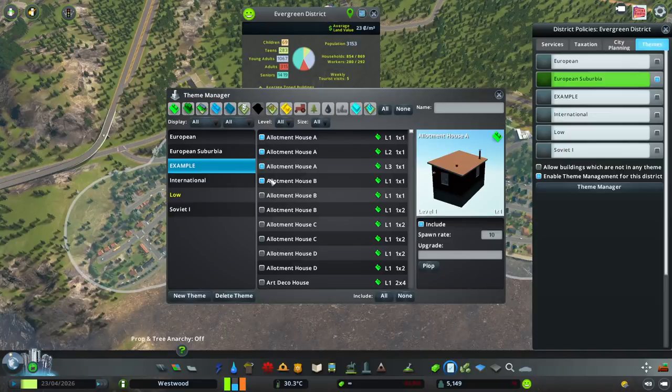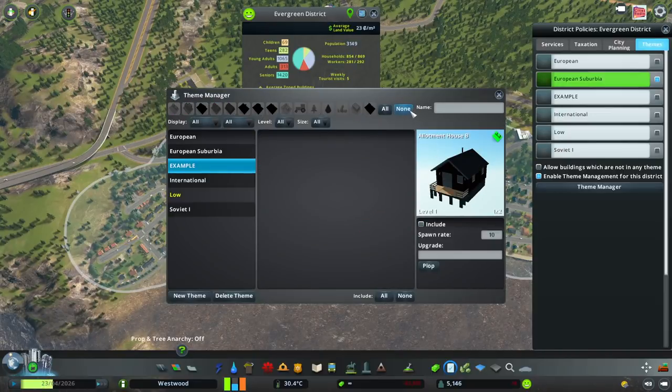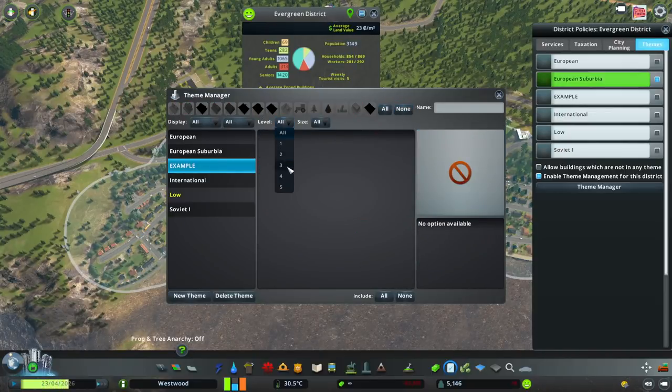You can go in and select buildings, change it all around, choose the level — so maybe you want a district with very cheap housing or one with really expensive houses. I have all of my different examples: international for me is the vanilla ones, one is buildings lower than three levels, one is all Russian style buildings, and another is the European in-game type.